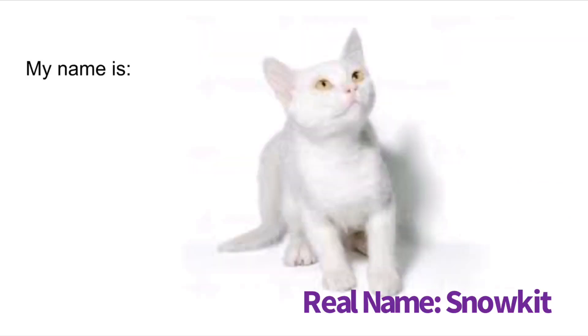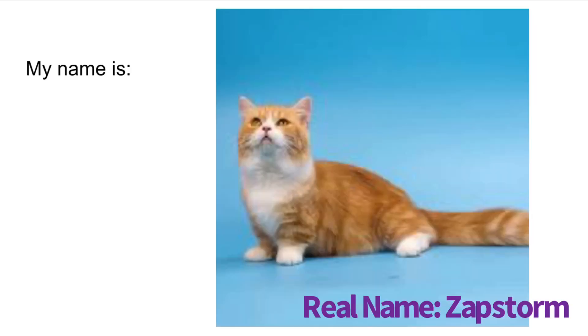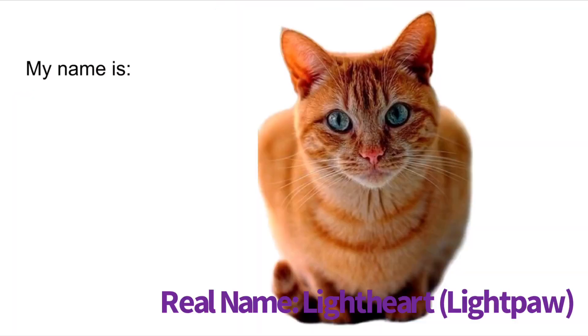Alright, now you're gonna guess my OCs. There's only four of them. White paw. Side eye. Orange paw. Oh — Garfield paw? Garfield paw! It's another orange one! Fire claw.